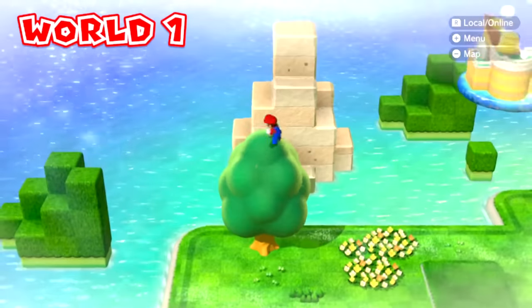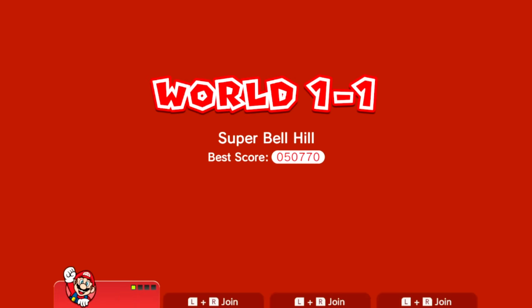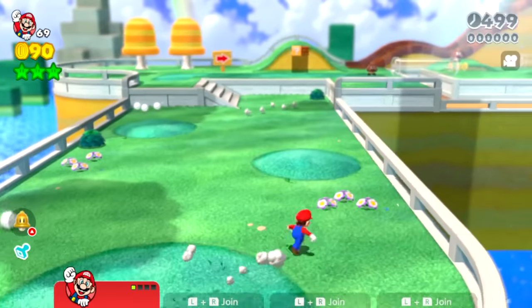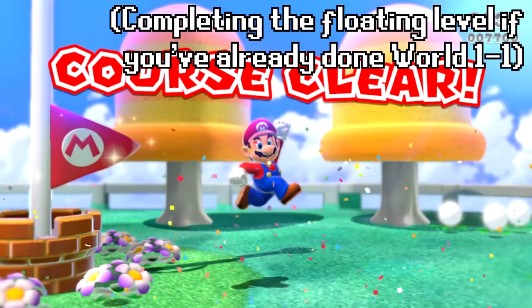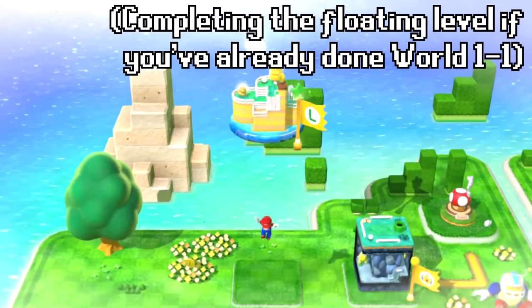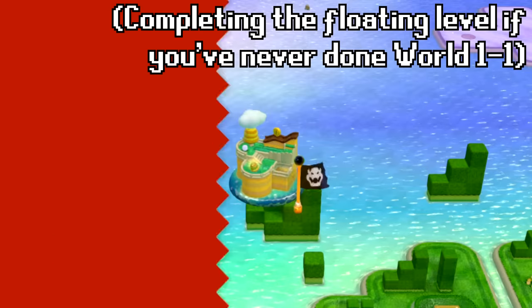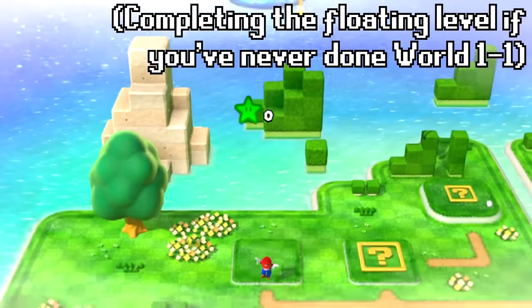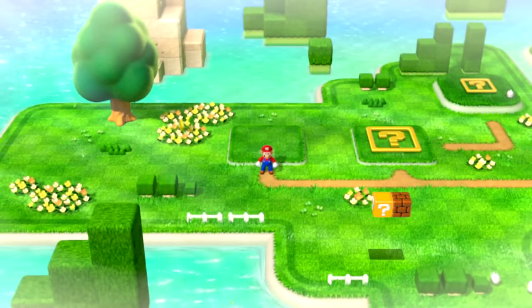If you enter this floating level while you are in the air, it looks like this. The entire playthrough of the level itself is normal because we haven't edited the level. But if this is your first time completing the level, you fall down and then respawn back up in front of the level, your green star count goes up as you start falling again, and then the game gets stuck.